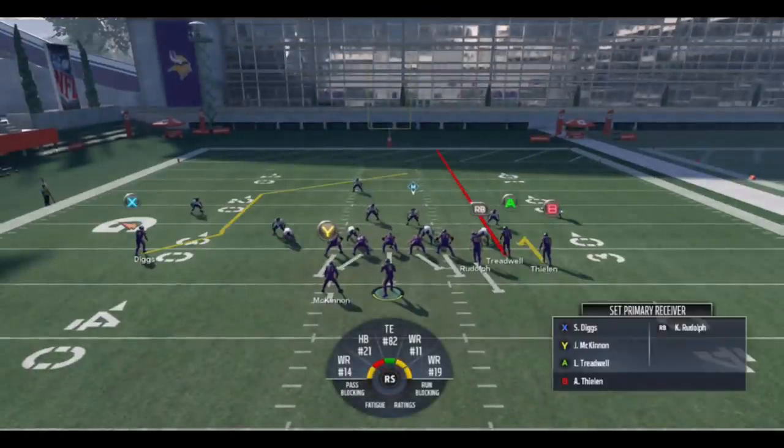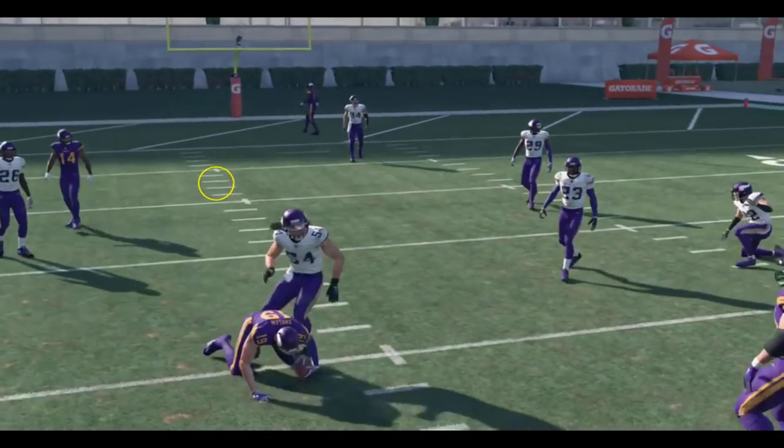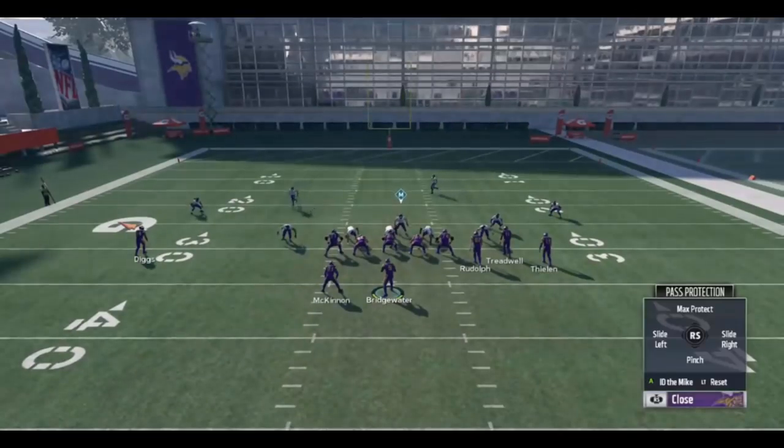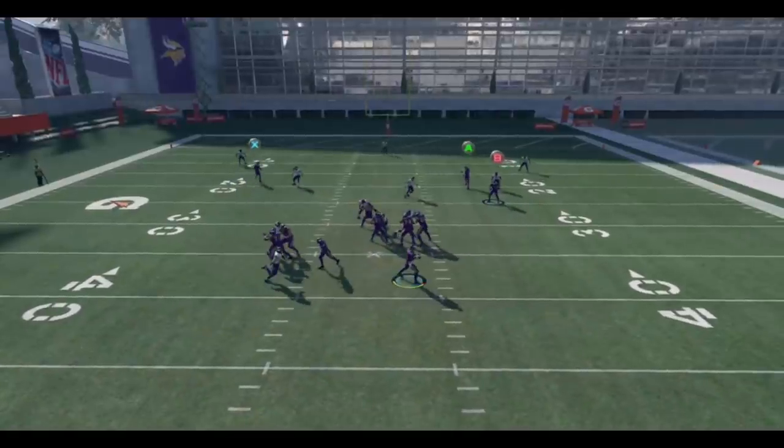Here's the HB Draw — you can mix in different motions, quick snap it, pretty reliable run play. Now this play, Dig HB Out, is unique to the West Coast playbook. You see that Z-Spot post on the backside — that's a big factor drawing people to this playbook. The setup: max protect, streak the A receiver, then put the outside B receiver on a hitch route. That A route clears out for the post route to come in underneath, similar to the Mesh Post concept.